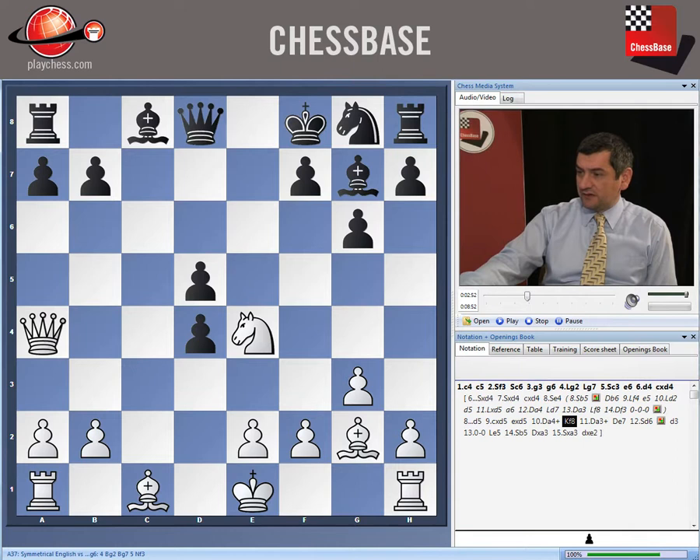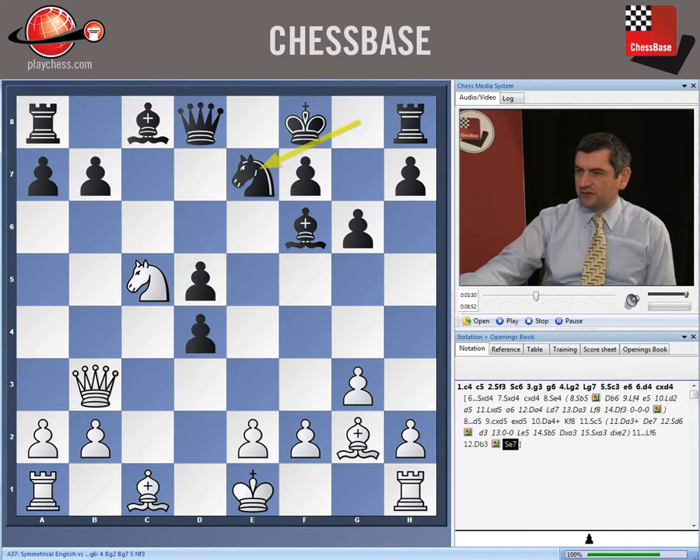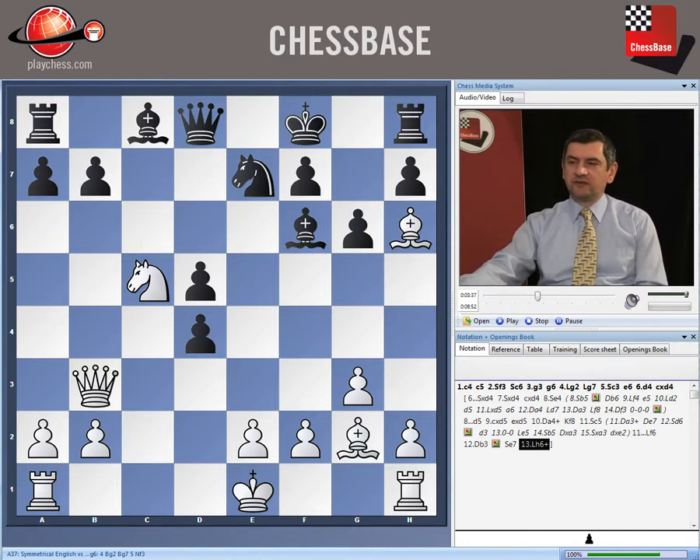Much more interesting for white instead of Qa3 check is to play Nc5 — this is really very complex analysis. I will give you a few ideas. The main idea, of course, is to make room for the king — it's to play Bf6. Now let's say he attacks the pawn on d5 with Qb3; on Qb3 we should play Nc7. Bh6, a7, Bh6 — the only way to not let us finish development with Kg7 — Bg7, Bg7, and Bd2.